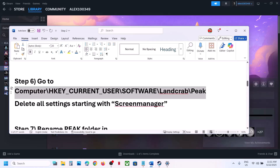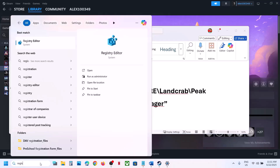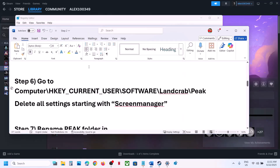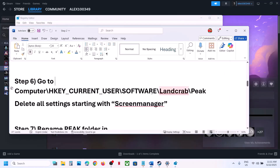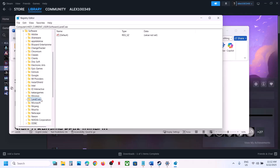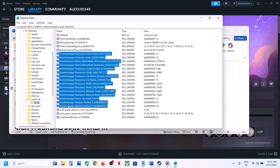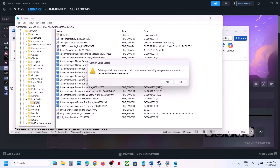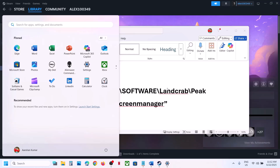The next step is to open Registry Editor and delete all settings starting with 'screen manager'. Type 'Registry Editor' in the Windows search box, click Yes to allow. Then navigate to HKEY_CURRENT_USER > Software > LandGrab > Peak. You will see entries starting with 'screen manager' — select each one, right-click, and delete everything that starts with 'screen manager'. Then relaunch the game or restart your computer.